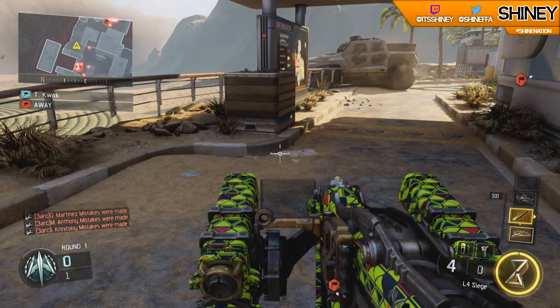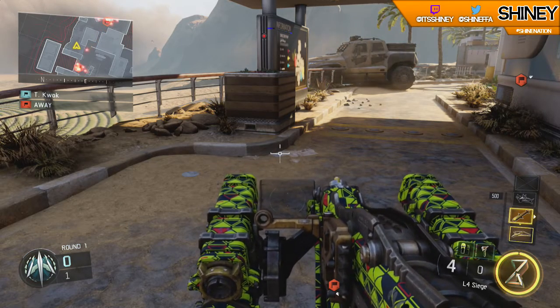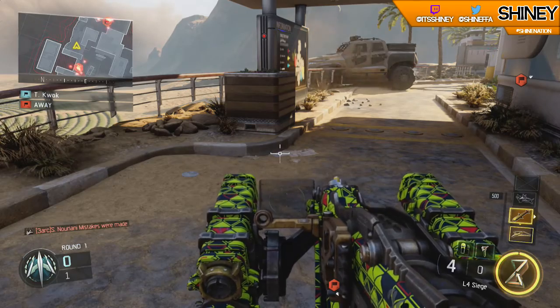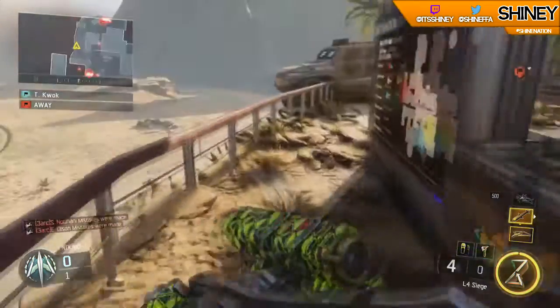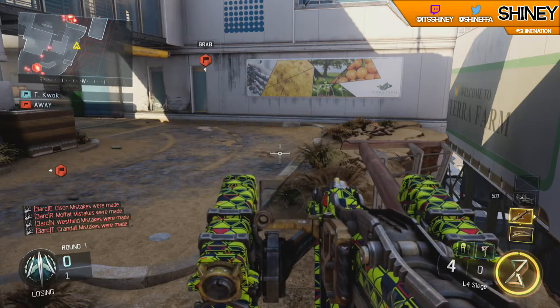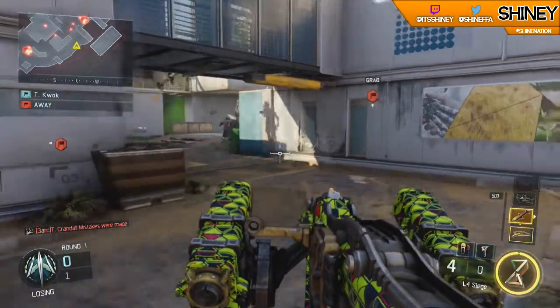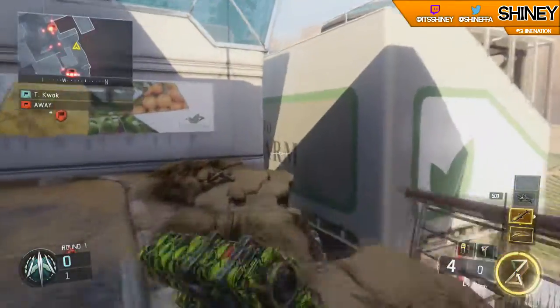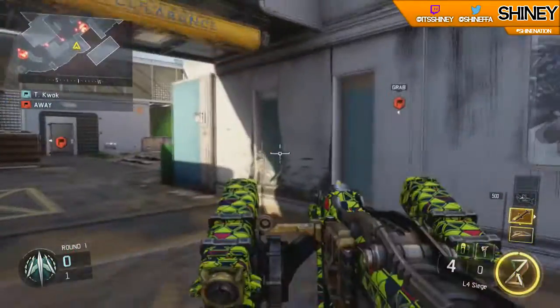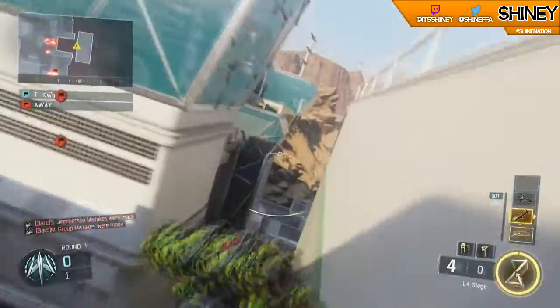Yo, what is going on guys, it's Shine here bringing you another video. Welcome to Cool Shots to Try episode 5. In today's episode I'm gonna be hitting the most insanely unique shot ever, and I'm gonna do three shots on different maps. The first one is on Combine, and since I unlocked this new rocket launcher I'm gonna go for a shot with it.